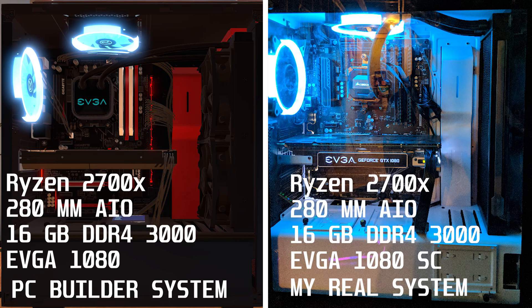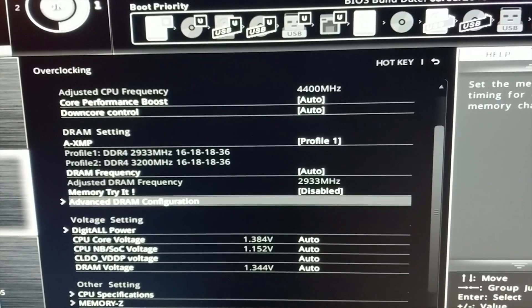I was shooting for a 4.4 GHz overclock on my 2700X, which I've honestly never been able to hit and keep stable. For the side-by-side systems, I was able to match them up pretty identically — roughly the same memory, the same exact CPU, slightly different coolers but the same size, and a different motherboard but the exact same chipset.